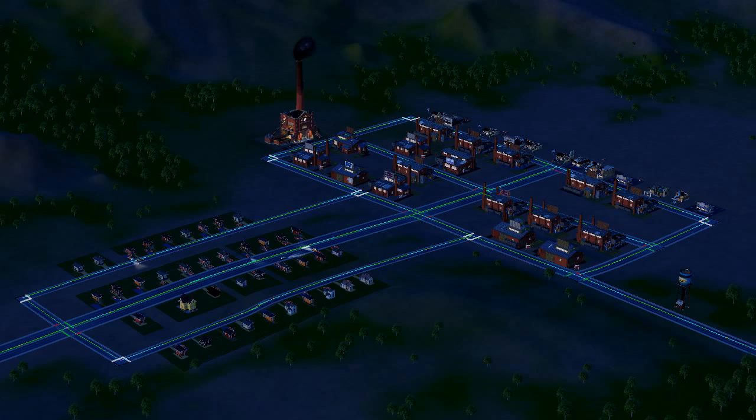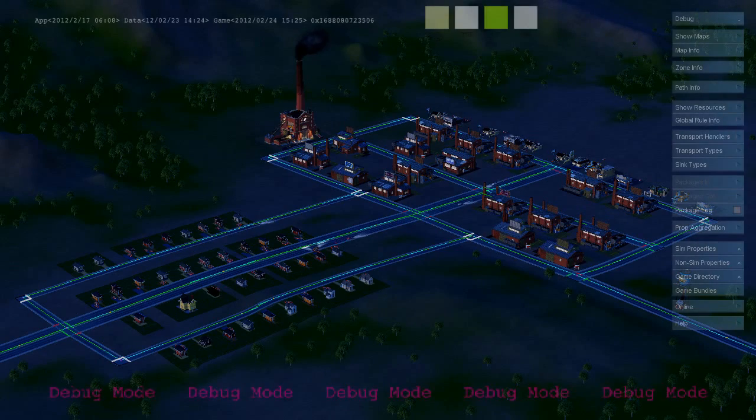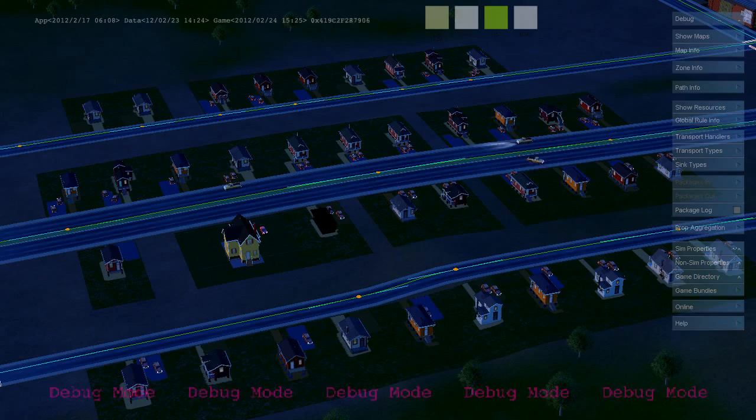Keep in mind that this demonstration is showing off simulation behavior, and not graphics. So here I've got a small town that I've built. It has a pretty small residential neighborhood, and a block of industrial buildings over here.